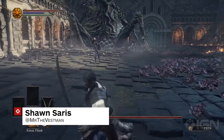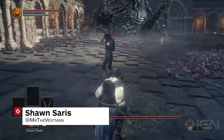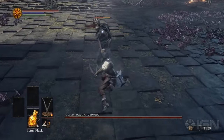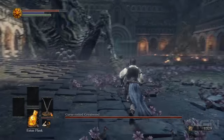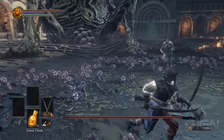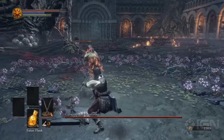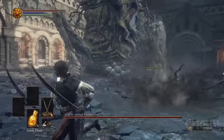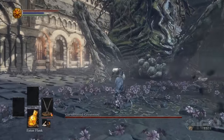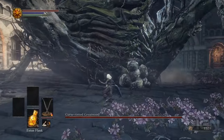Hello everybody, Sean here and we're taking a look at the Cursed Rotted Greatwood, the probably third boss you will face in Dark Souls 3. This fight looks pretty intimidating but don't worry, it's actually quite simple. When it starts out you're just going to want to finish off any of the remaining minions that are kind of walking around. You probably killed a few before the fight began — you can finish them off when the fight starts because the tree is quite slow.